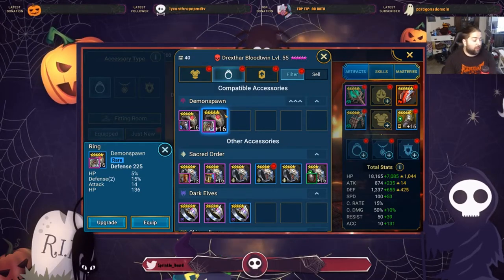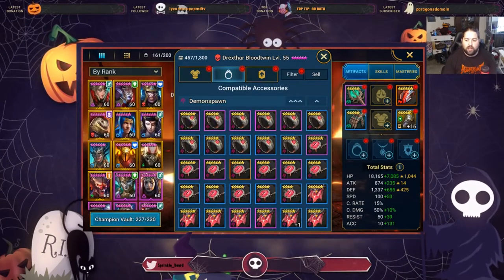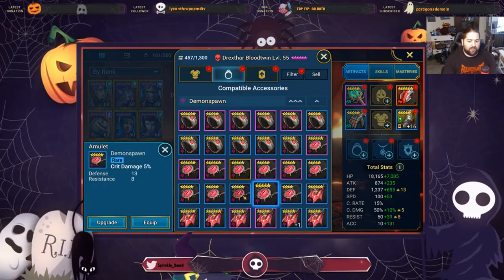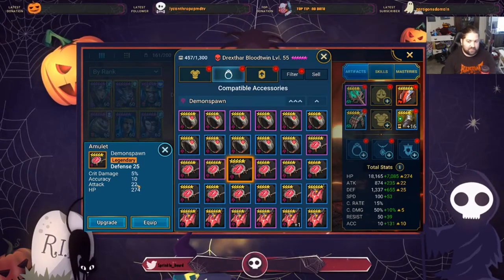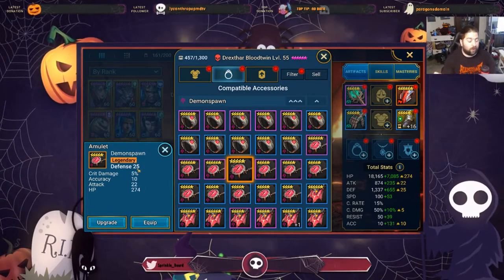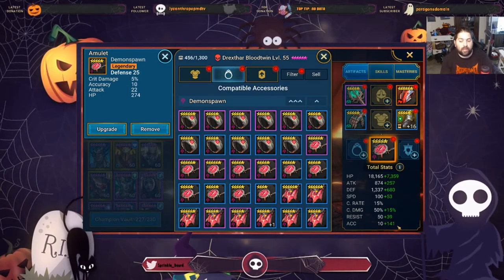For amulets, since we focused on no crit rate at all on Drexthar, this is one of the few times where a non-crit damage amulet could benefit us. I have a legendary amulet that is flat defense with accuracy. Ideally instead of crit damage or attack, I would have really hoped for resistance — that would make this amulet perfect for Drexthar Bloodtwin. Unfortunately I didn't get it. So I could either farm spider queen for a bit, or since it has enough good stats — flat defense and accuracy — I'll definitely want to get that accuracy up. My goal is around 220 accuracy when building a character with accuracy.